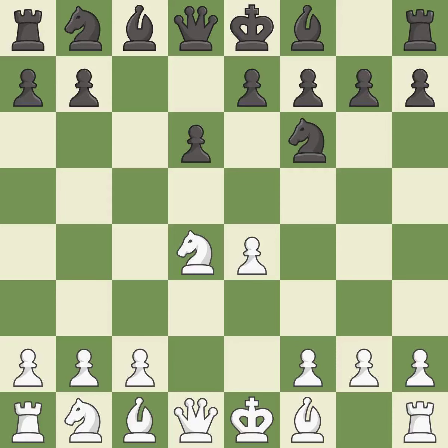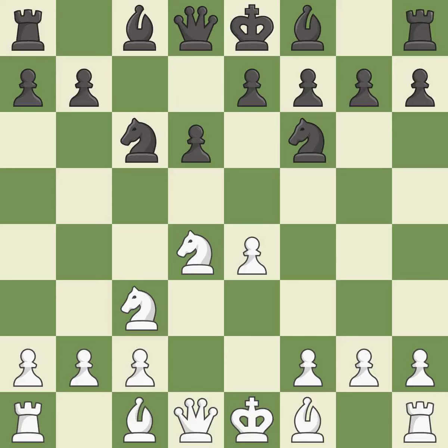Nxd4 recaptures the pawn and activates the knight in return for having one central pawn versus black's two central pawns. Nf6 develops the knight toward the center and attacks the undefended e4 pawn. Nc3 defends the e4 pawn and starts to develop on the queenside. Nc6 attacks the d4 knight and supports the e5 square.